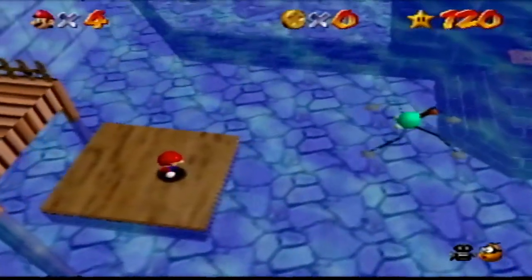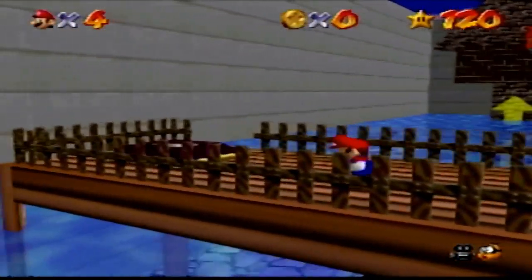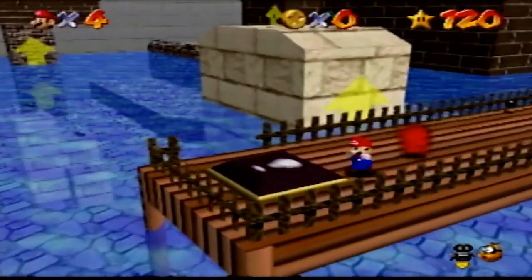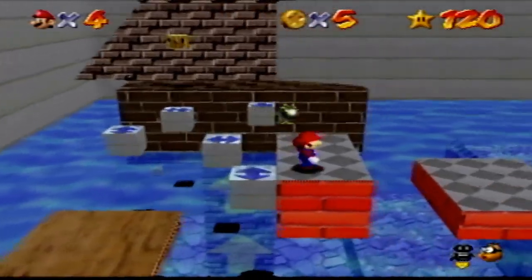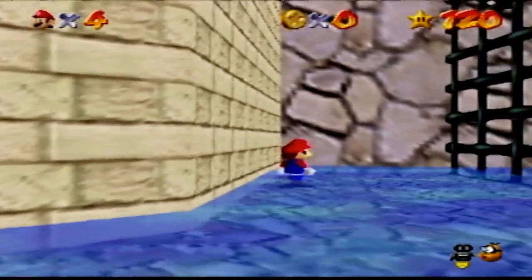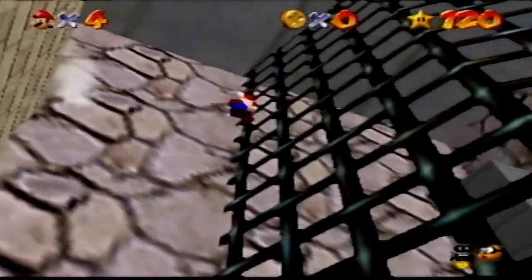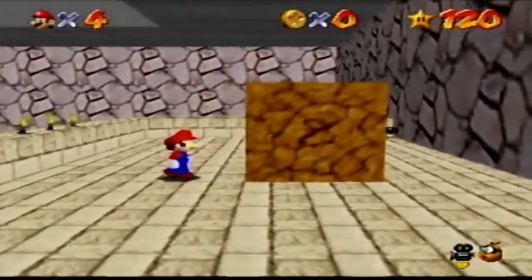Wet-Dry World should be a thing in real life — seriously, it should be a thing in real life. The easiest star is Shocking Arrow Lifts — launch up across the arrows to avoid time wasting. While the hardest star is Go to Town for Red Coins; you have to go to town and wall jump to find a few coins.